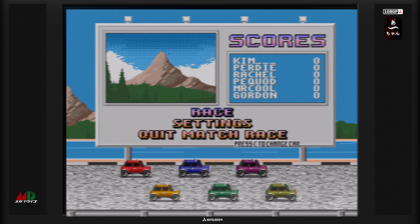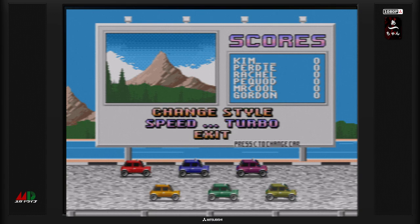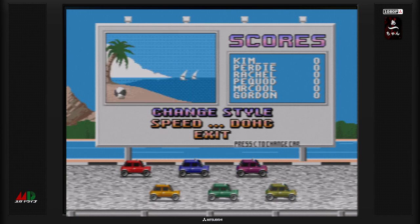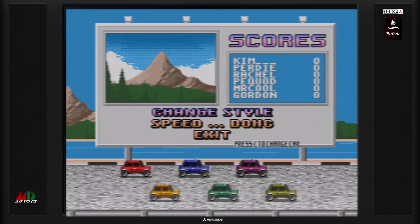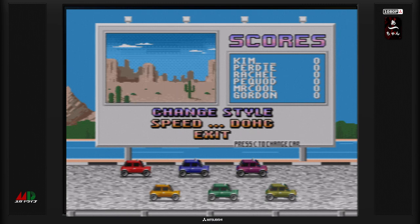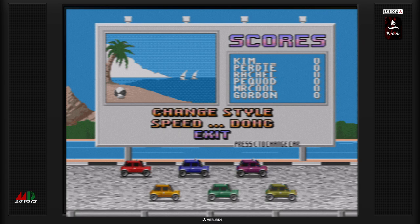On va changer la course. Normalement si je vais dans settings, je peux changer la voiture, le style — DOHC ou turbo. Je n'ai pas trop vu la différence pour le moment. Je pense que le turbo, on doit mieux aller plus vite. Et changement de style : on peut choisir en fait l'environnement dans lequel on va évoluer sur le circuit. Par exemple, je peux mettre un environnement type plage, ce qu'on va faire.